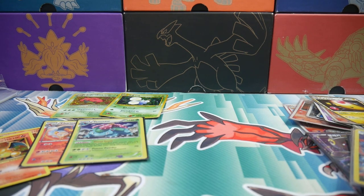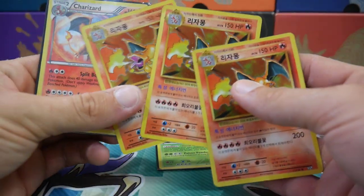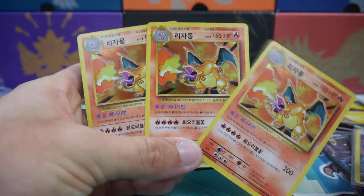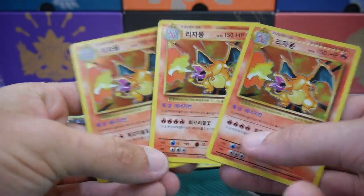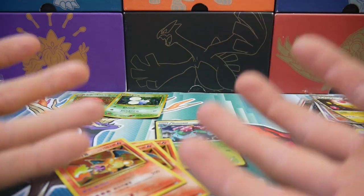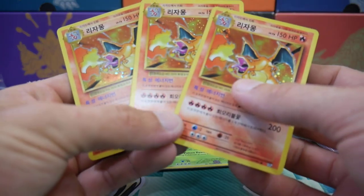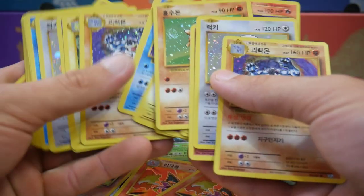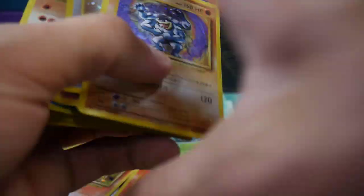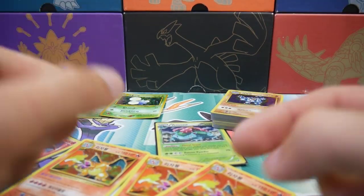I actually cannot believe that, guys. That is insane. We found so many cool things, plus we found five Charizards — three of them being the base set Charizard. I can't actually believe we found those. If you did enjoy this video — I know it was a bit all over the place — I wanted to share my findings because I forgot about all of these cards. Look at all of these holos, so many Korean holos! If you enjoyed this video, make sure to leave a like, subscribe if you're new, and I'll see you in my next Pokémon video. Peace out!